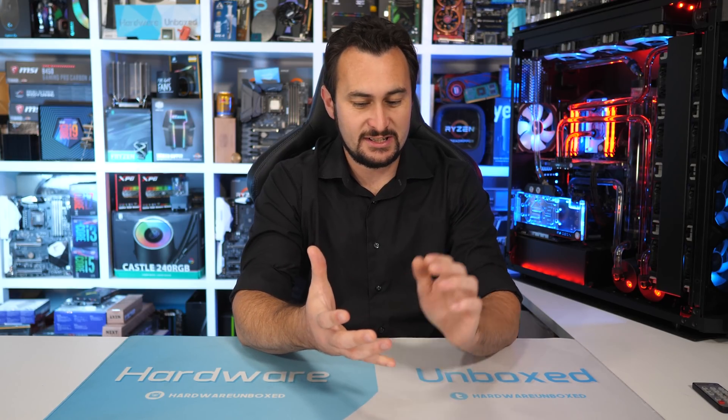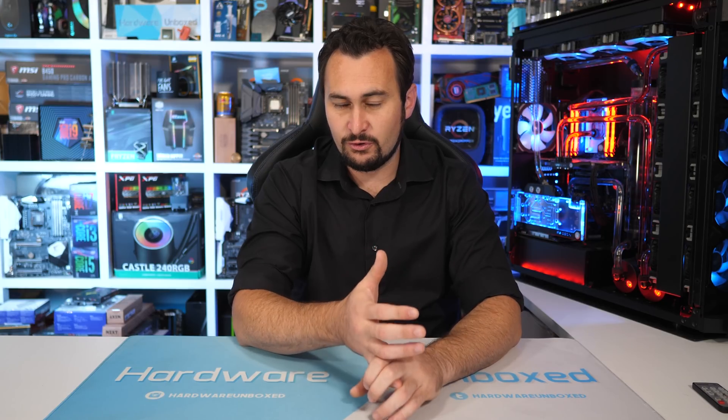Welcome back to Hardware Unboxed. Recently I've seen a huge amount of comments on our RTX 2060, GTX 1660 Ti and 1660 coverage celebrating how fast Vega 56 has become. Quite a few viewers have claimed that Vega 56 has now caught up to the GTX 1080, and that's been brought on because we have seen some impressive results in new titles such as Forza Horizon 4, Dirt Rally 2.0 and Resident Evil 2.